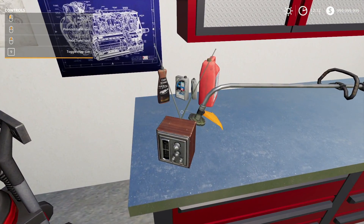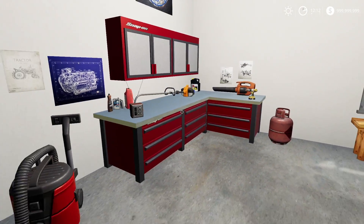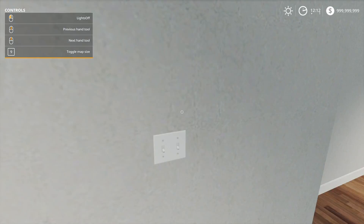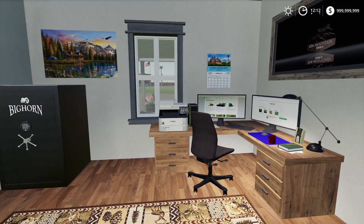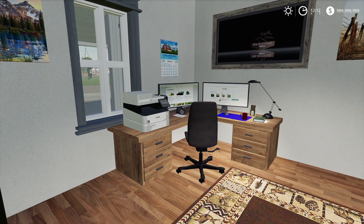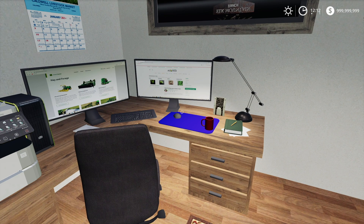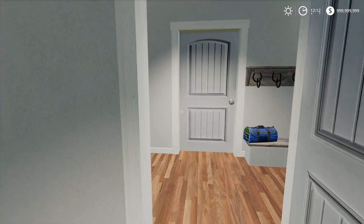Now this radio can actually turn on — I'm not going to do it though, just in case there's any copyrighted stuff. Let's turn on this light switch. First door — we have an office, very cool. Got a safe, got your computer, very detailed interior. Looks like they're buying some kind of equipment or looking at the John Deere website, very nice.